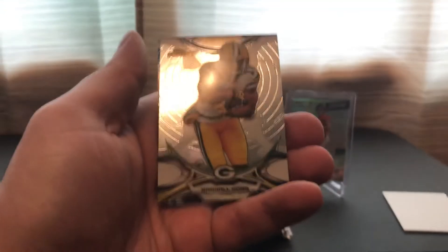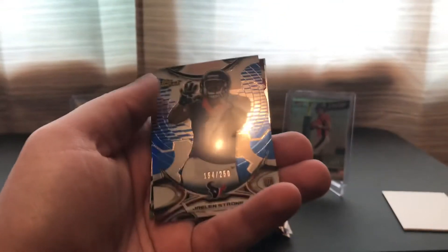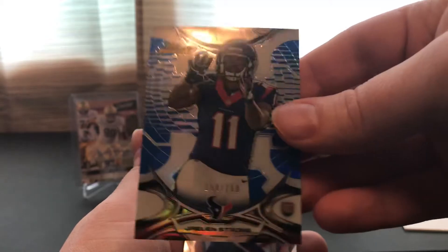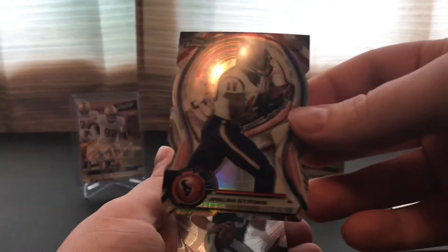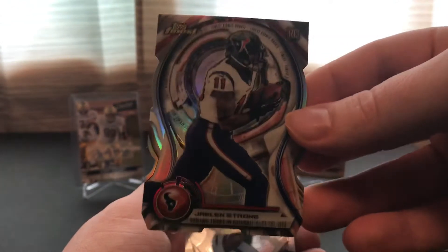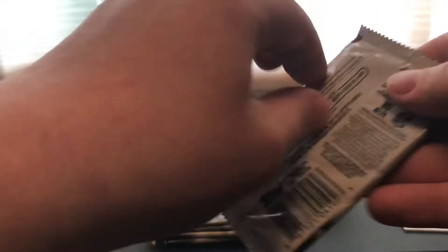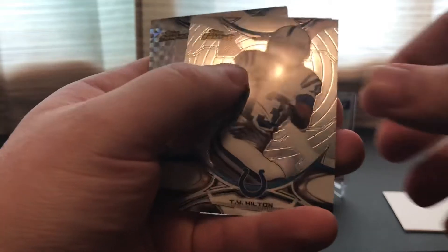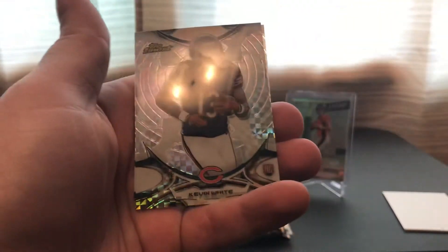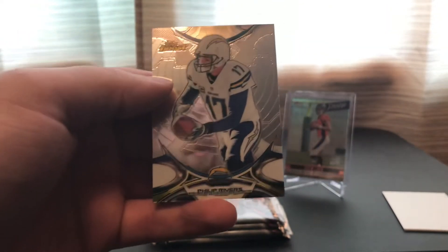Pack five: Eric Decker, Randall Cobb, Blue Parallel of Jalen Strong numbered out of 250, and another Jalen Strong die-cut rookie. Bryce Petty rookie. Getting a lot of numbered cards though — sometimes you can't go wrong with that. Hopefully get a big name. Travis Kelce, T.Y. Hilton, Clay Matthews, Kevin White X-Fractor, and Phillip Rivers.